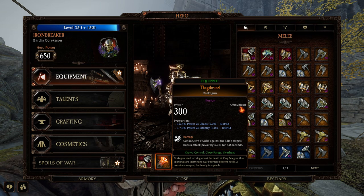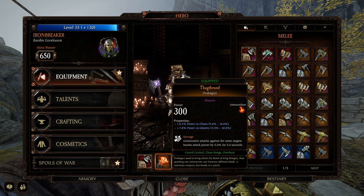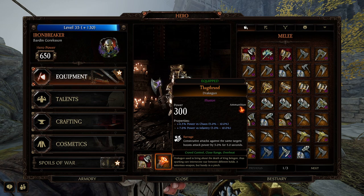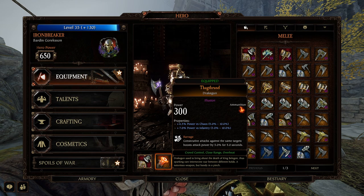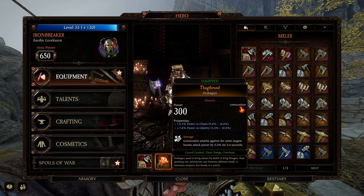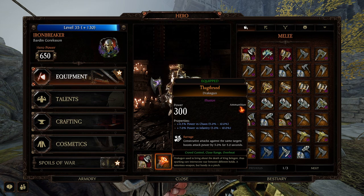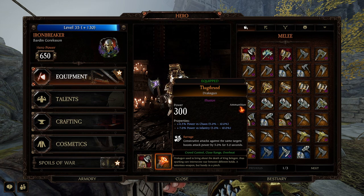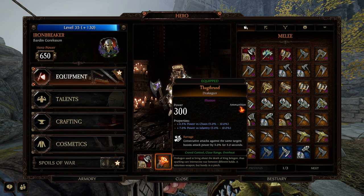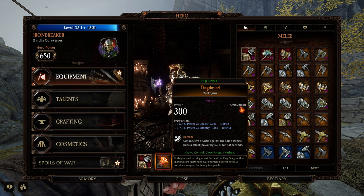Barrage is so good. Consecutive attacks against the same targets boost attack power by 5% for 5 seconds. With the Drake Gun you're going to be burning everything constantly, so you're going to have this proc'd at max all the time. It sadly doesn't show up when you test it on the dummies, but if you use it in-game or in the modded realm it will work — I promise you, it does work. It's super nice, you do a buttload of damage with this.